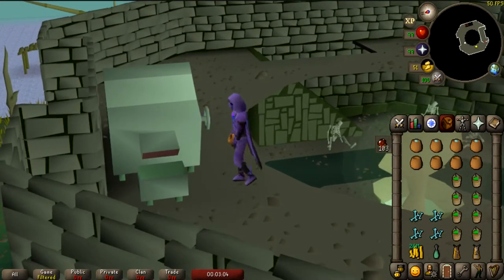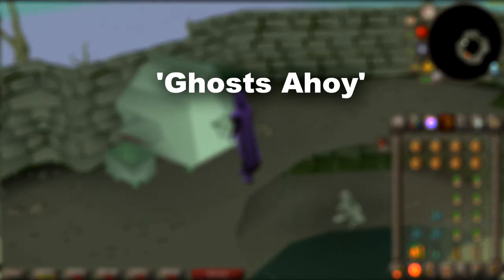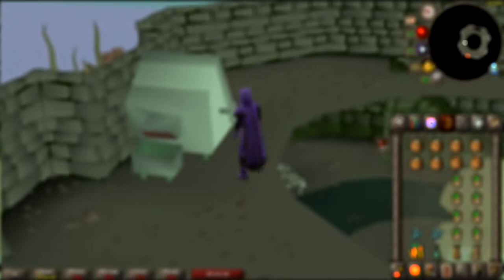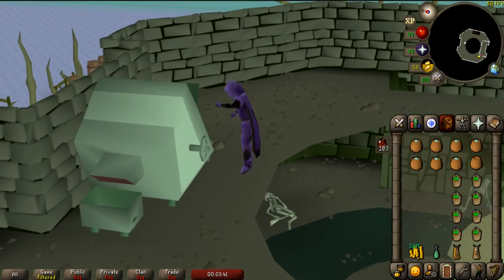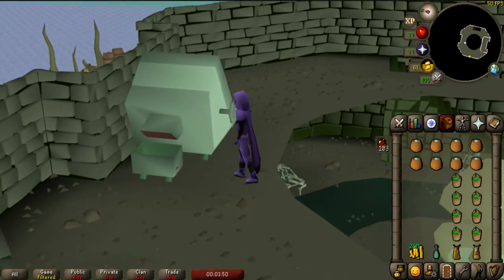In order to use the Ectophantus for prayer training, it's strongly recommended to have completed the Ghosts Ahoy quest. The Ectophile, which is one of its rewards, gives a direct teleport to the Ectophantus and can dramatically decrease travel time to a bank. The Ectophile is refilled at the Ectophantus after using it to teleport and can be refilled an infinite amount of times.